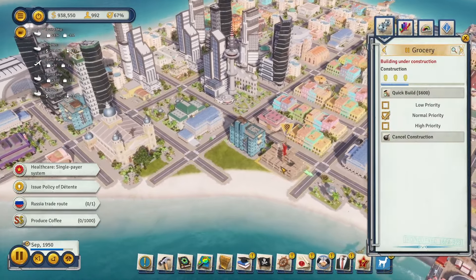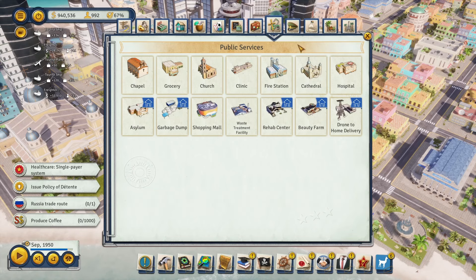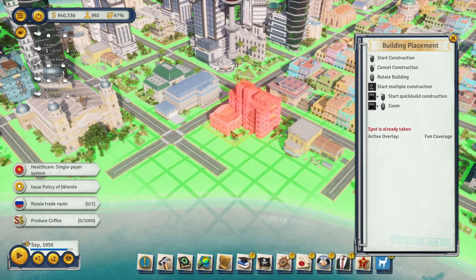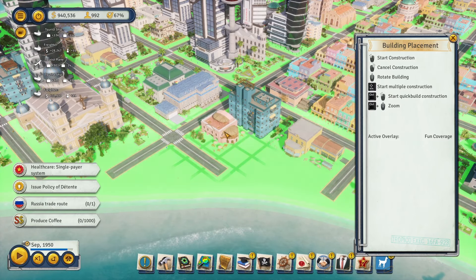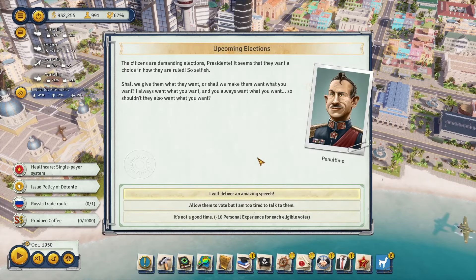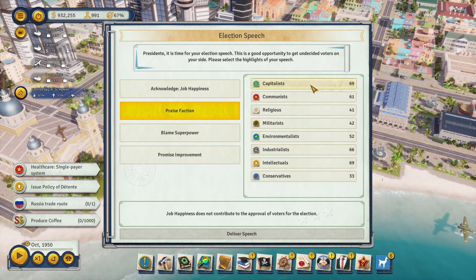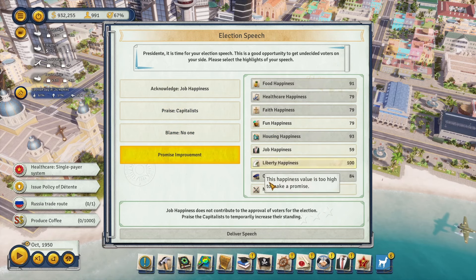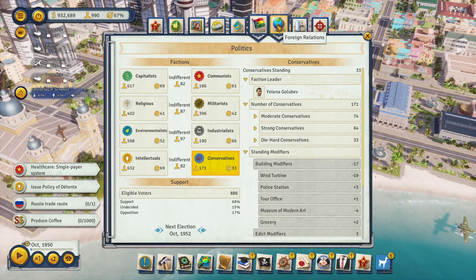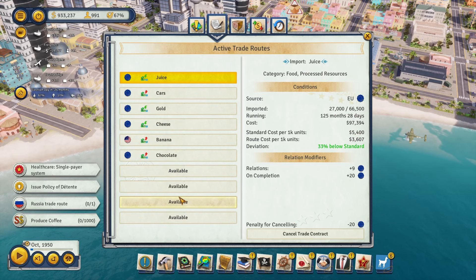Let's build a new entertainment building — thinking a restaurant. We can demolish some of this and build parks throughout. I'm not worried about losing elections. Let's check our trades — we've actually exhausted a number of trades, which is kind of crazy. We're still importing juice and cheese, and still trying to do this car export.